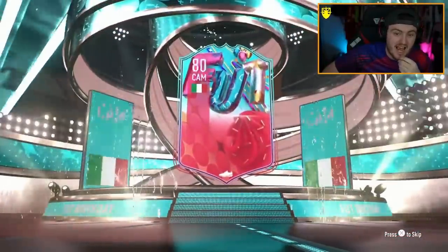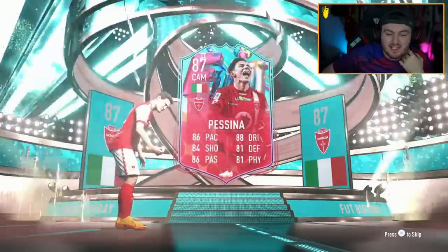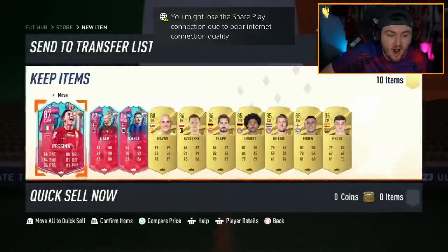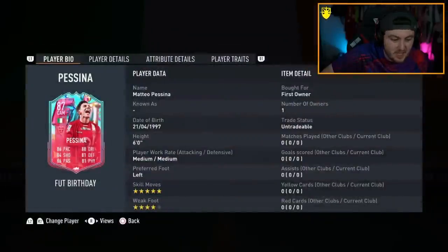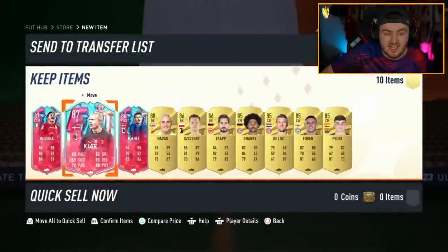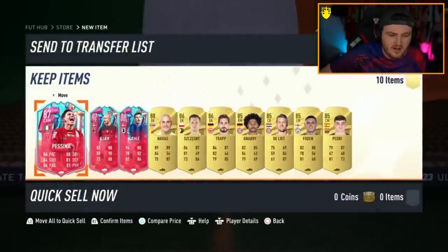Italian CAM - it's Piscina. I thought it was El Shaarawy. He's a center forward. The new Piscina card - three in one, and it is the five star skill move one as well. It's not a terrible looking card actually. Five star weak foot as well - never mind. You got three Italian league players there, solid.